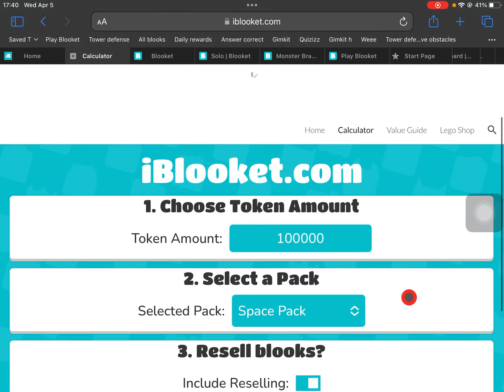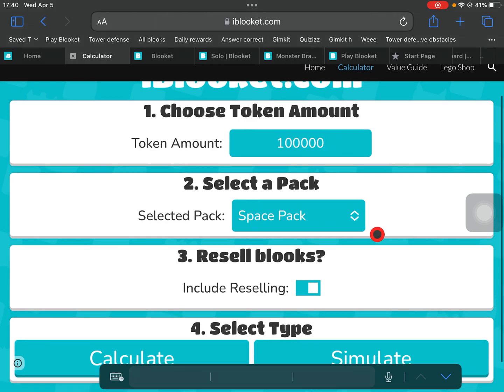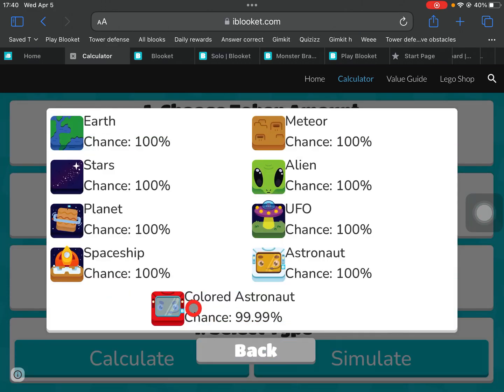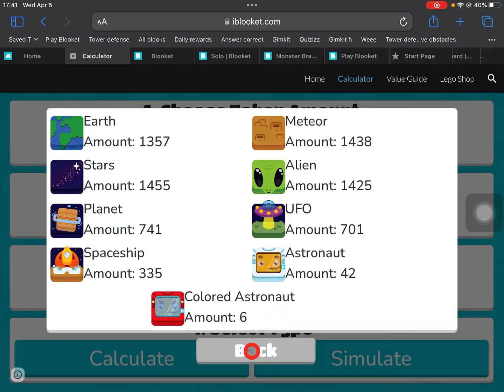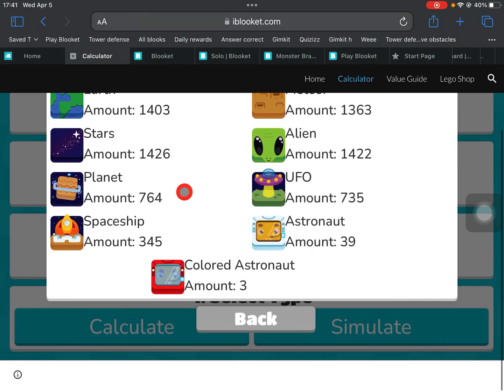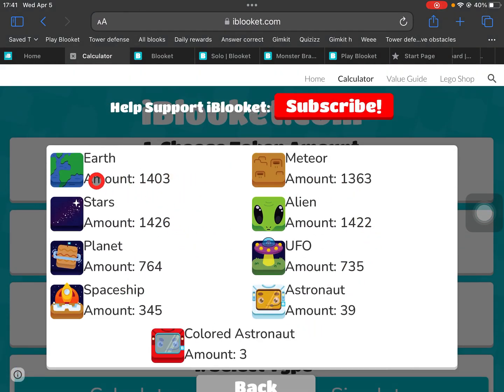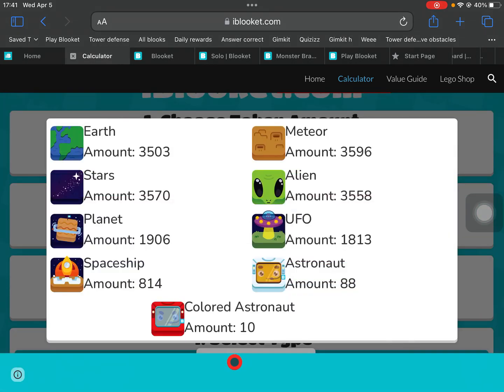This is a very useful tool if you want to try to get your chroma. They also have a calculator and a value section. If we bump this up to 1,500 tokens — that's like a year's worth — we have a 99.999% chance to get it, which means we're almost certain. Without resell we got six, two, four. You could trade all of these and get tons of value, and if you include the resell you're most likely to get the colored astronauts.